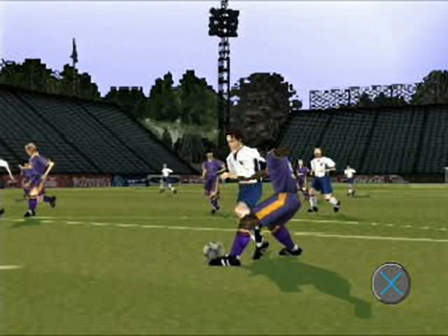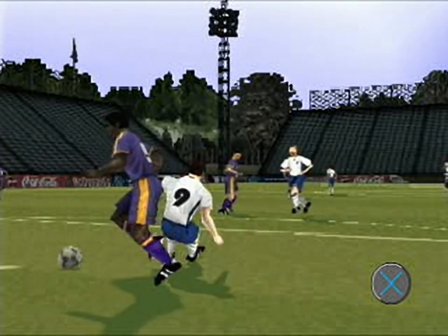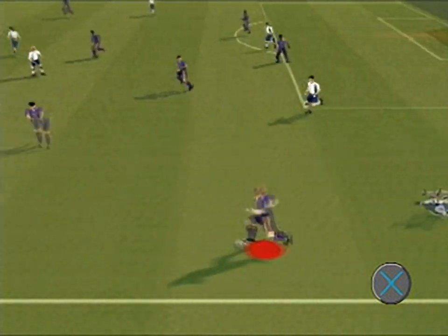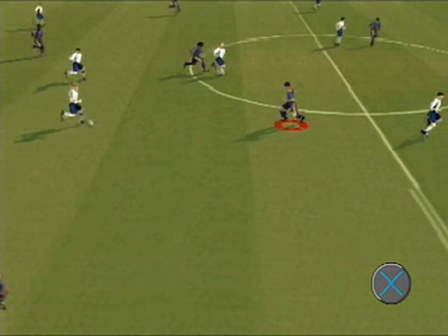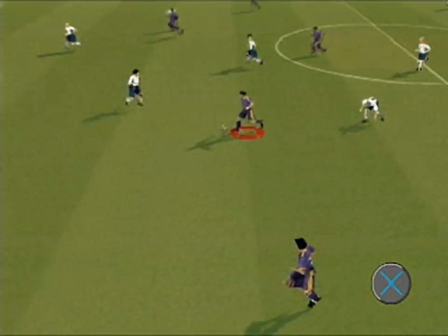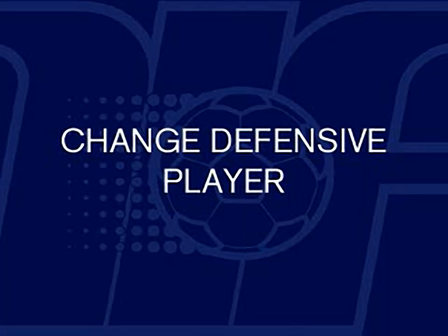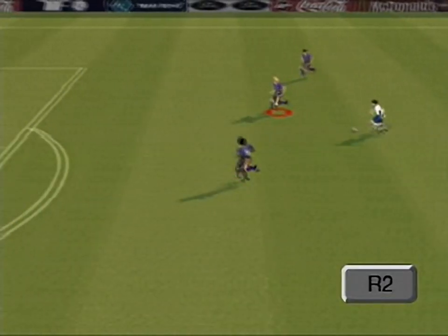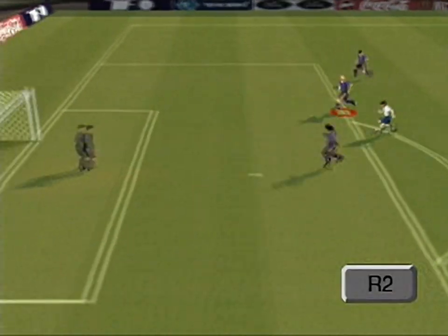Press X to execute a blocked tackle. Maneuver your defender into a position in front of or to the side of the opposing player and execute the tackle from a small distance away. You can select manual or automatic defensive player switching from the controller select screen. Simply press circle to toggle between the two modes. If you opt for the manual system, pressing R2 will change the defensive player you are controlling in game.